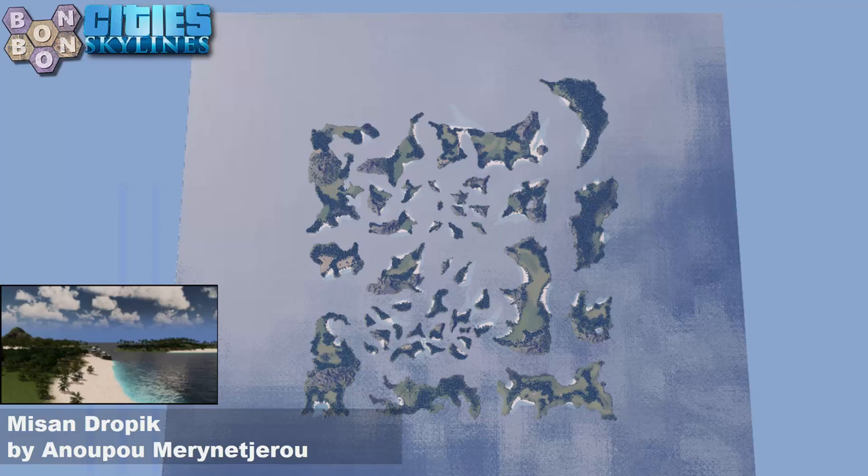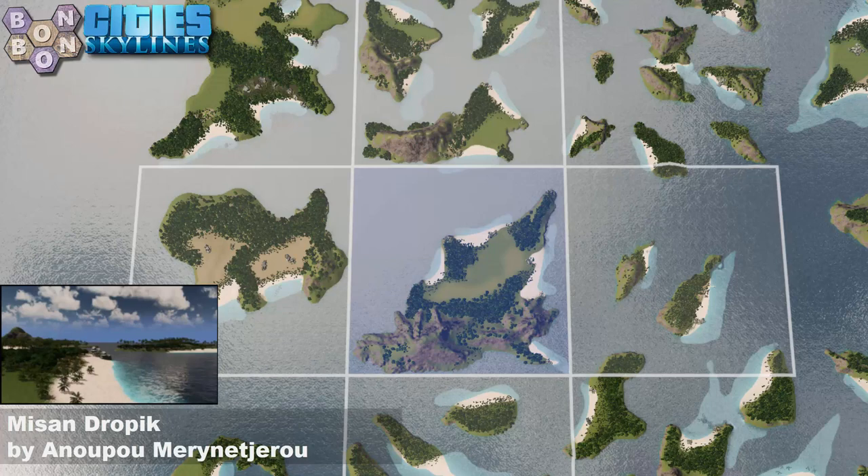Today's map is Misanthropic by Anapu Marineseru. Not really misanthropic — of all the people, I would say you're the least misanthropic.